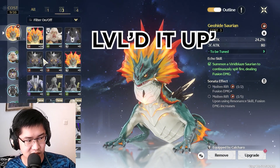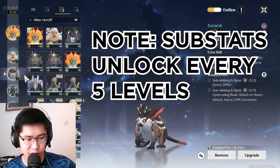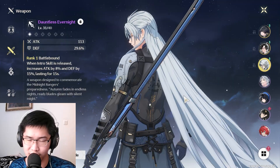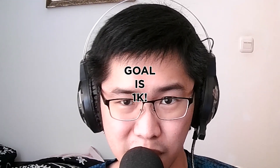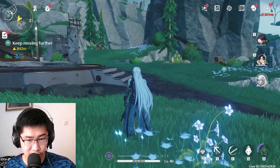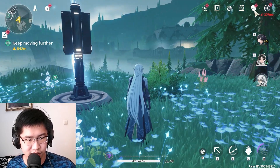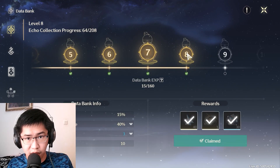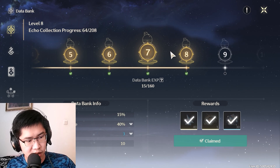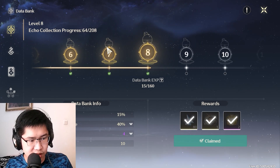The only reason I maxed this one out is because it has attack percentage, and we definitely need some damage early game. So subscribe so we can reach our goal by maybe September — highly appreciated! Now, the databank — or what I like to call an echo dex. There are two different types of leveling you need to do in this game: your union level and your echo databank level.